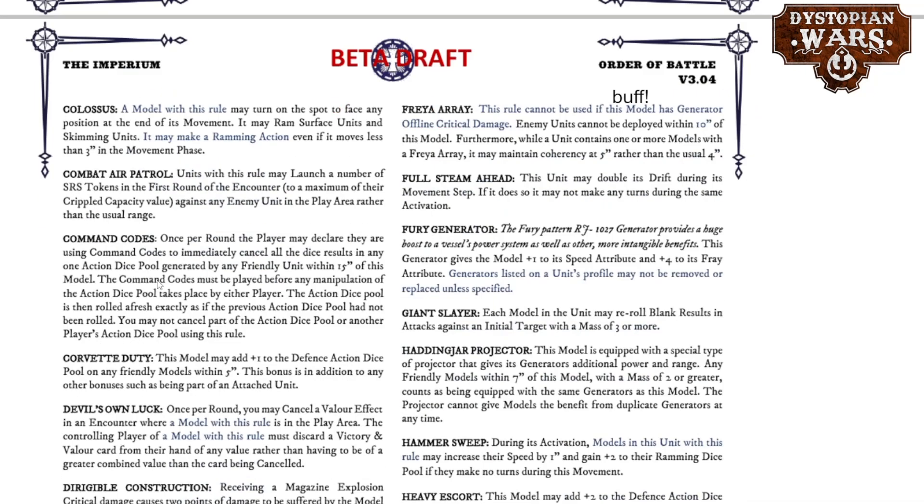Speaking of different bots from other factions, there's been a significant buff to the Freya Array. The first thing is a bit of a downside — this rule cannot be used if the model has a generator offline critical damage marker, so it is technically a type of generator. But enemy units cannot be deployed within 10 inch of this model. That's a really big deal because most ramming bots only move 6 inch, meaning you can completely shut them off by having a Freya Array near the flagship you want to protect. It's very good anti-submarauder tech now, and it was previously not always worth considering, but right now I would definitely consider taking one.